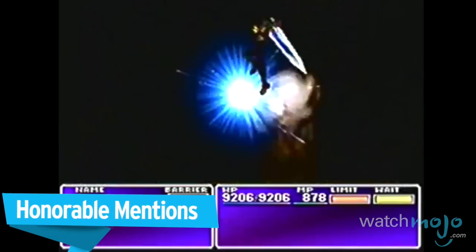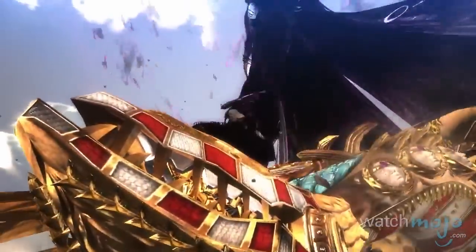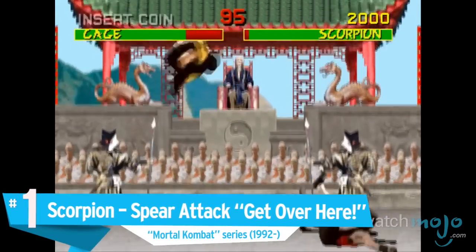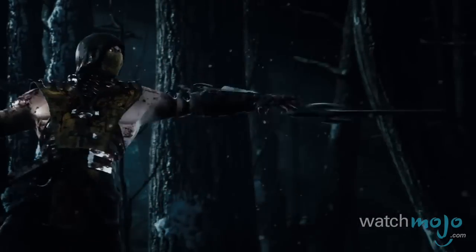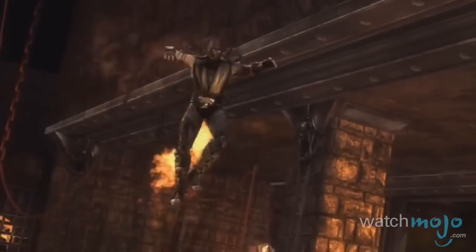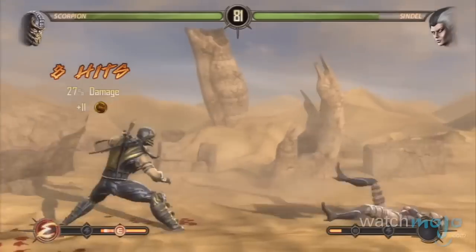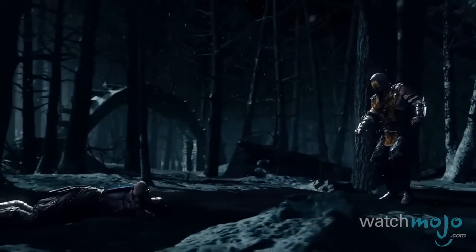Before we unveil our top pick, here are a few honorable mentions. Scorpion's Spear Attack — 'Get Over Here!' — Mortal Kombat series. While we do have a soft spot for Liu Kang's Bicycle Kick, never has a signature move warranted so much authority as this one. Scorpion's 'Get over here!' is followed by him extending his kunai attached to a rope. Once this pierces his opponent, he proceeds to drag them towards him, closing the distance in the arena. The resurrected ninja refers to his move as his spear, and it later gets upgraded to being attached to a chain in future installments. This fearsome move doesn't only act as Scorpion's most recognized technique, but also serves as his most infamous catchphrase as well.